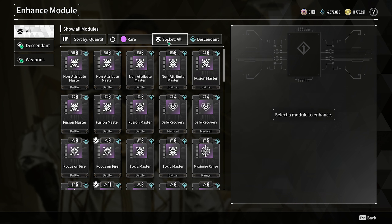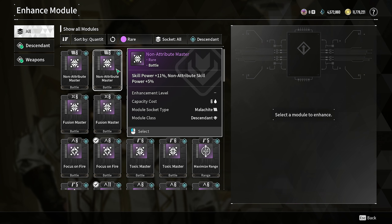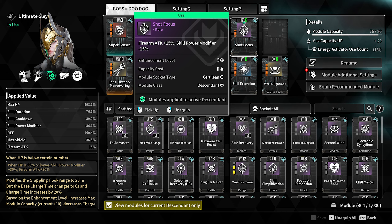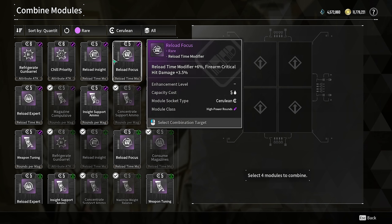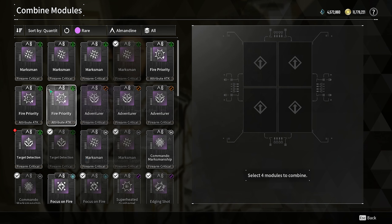In order to have a higher chance of getting this mod, what you need to do is combine mods that have the same symbol. If you pay attention to Shot Focus, you'll see that it has a cerulean C-kind-of sign on it. So now we're gonna go to the mod — I don't have a lot of duplicates when it comes to this sign, but let's take a look.